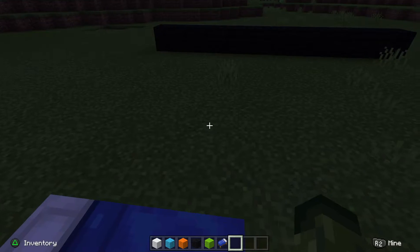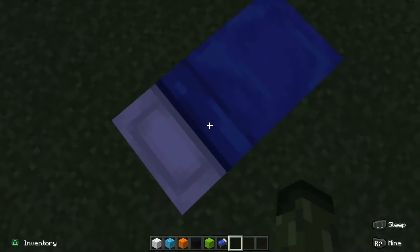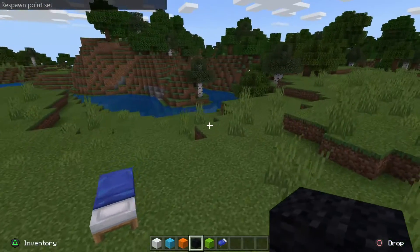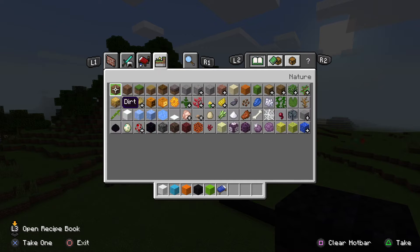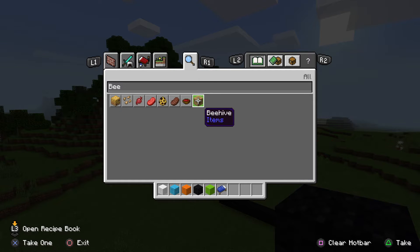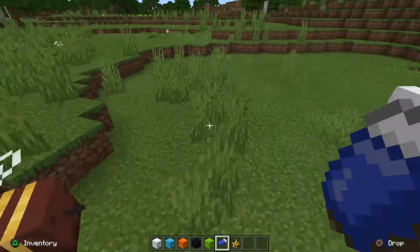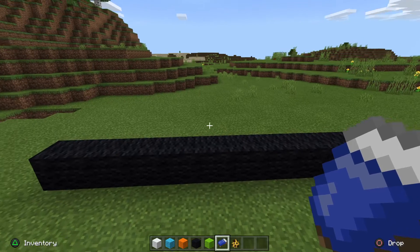Hey guys, welcome back to another video. You may have noticed my hand - yes, I've evolved into a crocodile, or an alligator, I don't really know. Since the new update it got rid of the hippo skins. If you just search 'B' it comes up with all these things. The B looks like that basically - you can't do that on survival otherwise you're dead and the B is dead.